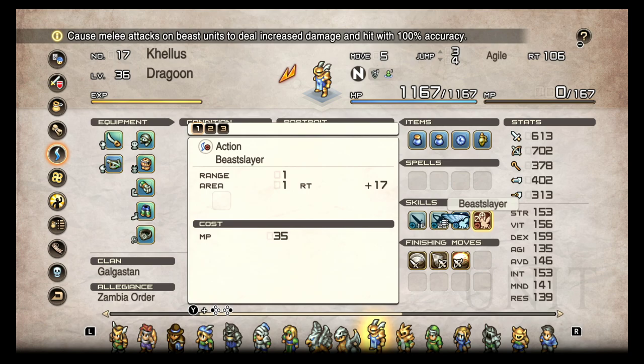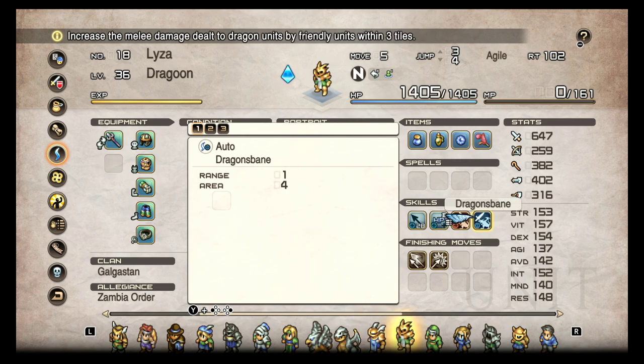This is a common theme in the game where things are misworded with 'melee' — it actually means physical attack. A bow is a physical attack because you're hitting them with a physical arrow. That's what makes a Dragoon a little bit better: Beast Bane will buff your other units within three tiles — both their melee and their ranged — making them more effective against beasts or dragons.